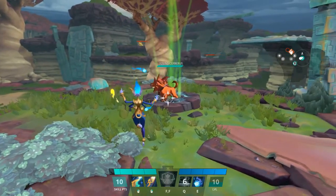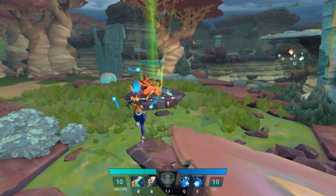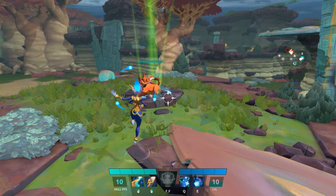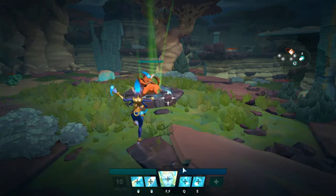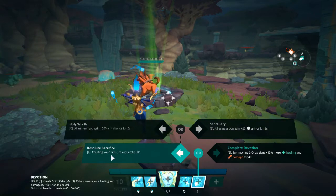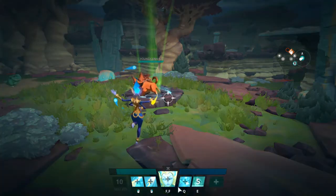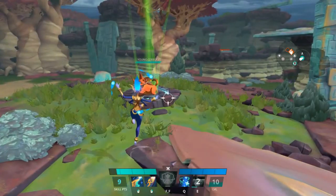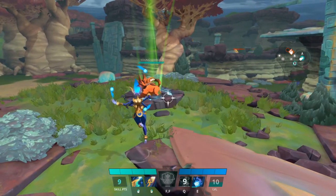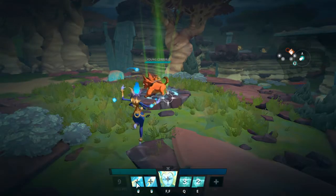This is going to go over a pretty strong build I use in games where I'm try-harding and want to win. If you're brand new and just learning her, a good option is to take the upgrade Resolute Sacrifice on her E, which reduces the cost of the orb by 200 hit points. See here — you take almost a quarter of your life, but with this ability it takes much less health.